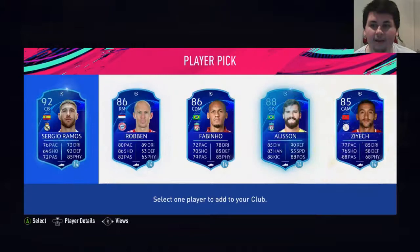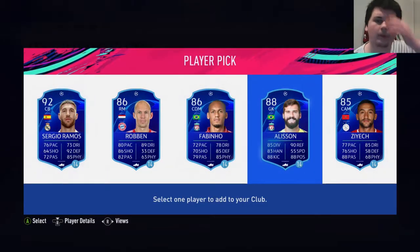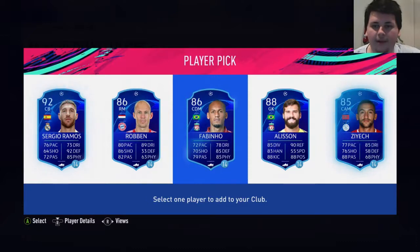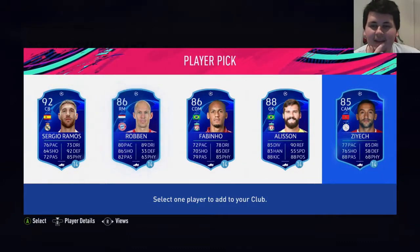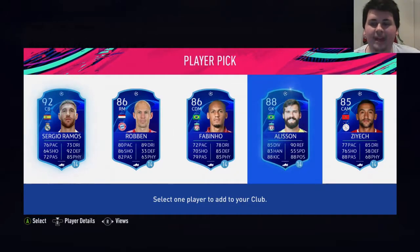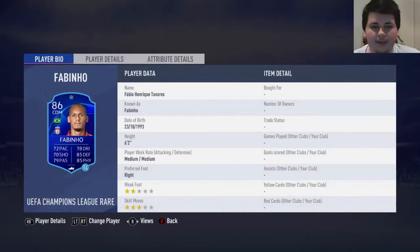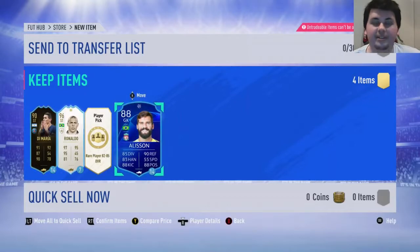Maybe Van Dyke, Fabinho... ooh. I'm tempted by Alisson here to be honest. Fabinho is a hell of a card. So we've got four players to pick from here: Robinho, Fabinho, Alisson and Ziyech. Out of the four players available - definitely not Robinho. I'm going to go with Alisson. That's a tough choice - you've got two players who I love very much in real life. I feel like he'd be more important than having a good CDM at the start. Let's go with Alisson. We've got a lot of Brazilians coming along, so that's good.